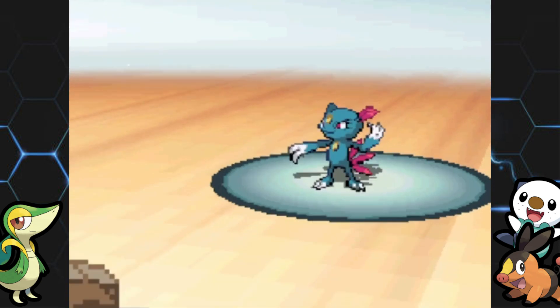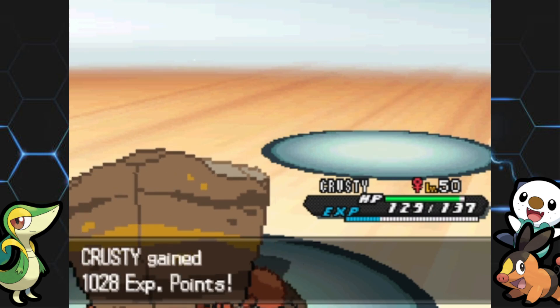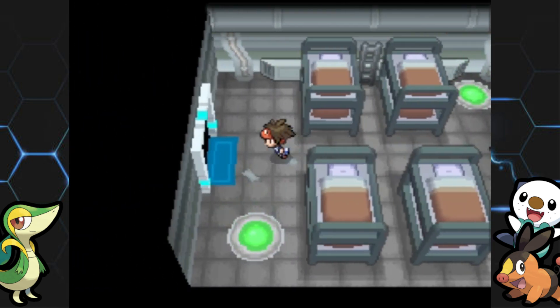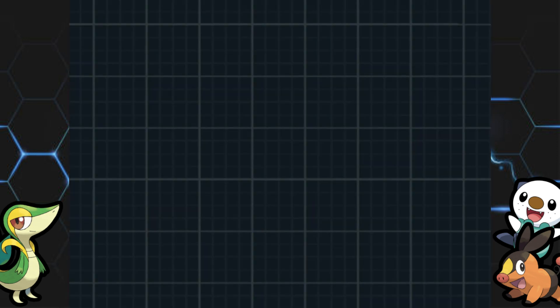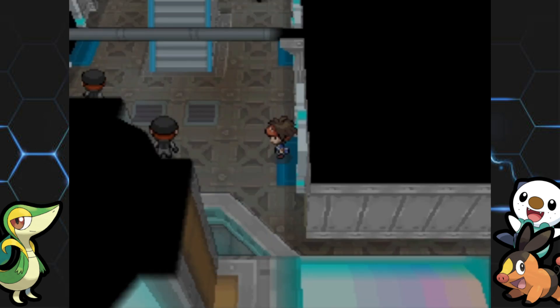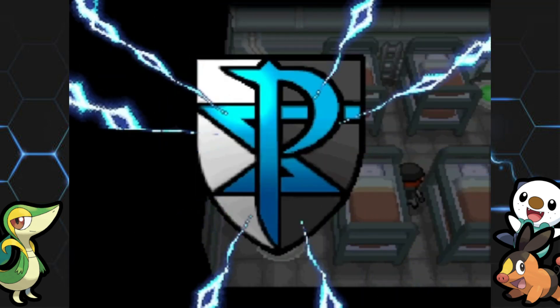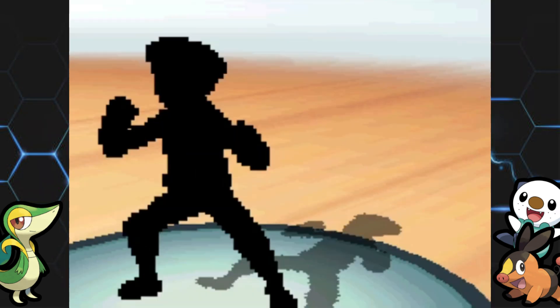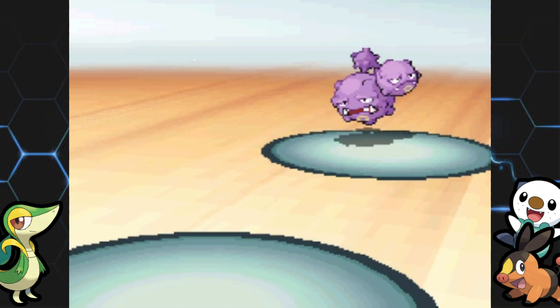For Sneasel, let's go to Crustle. This is something a little different than the usual Pawniards and Liepards. I'll give it a Rock Slide — that should do the trick. We only have one room left with trainers, then we'll check the last room which I think is the healing room. I'd hate to have to go all the way back to Humilau City to heal up.